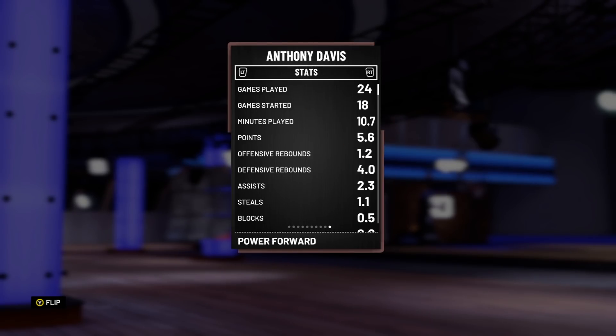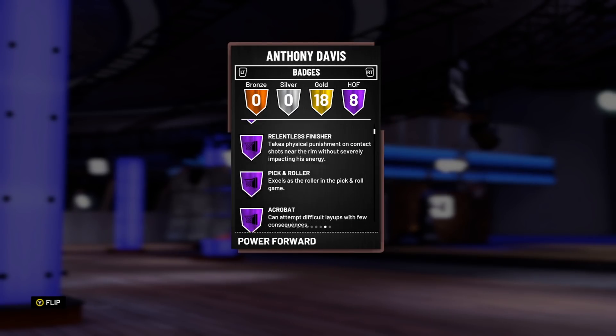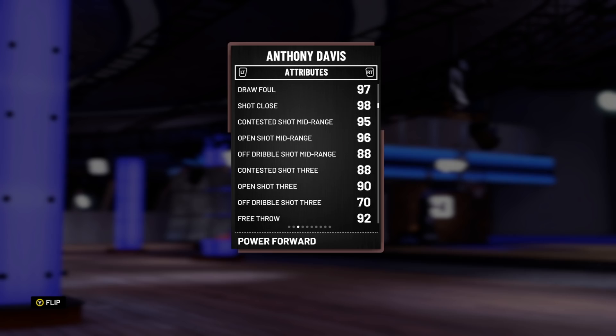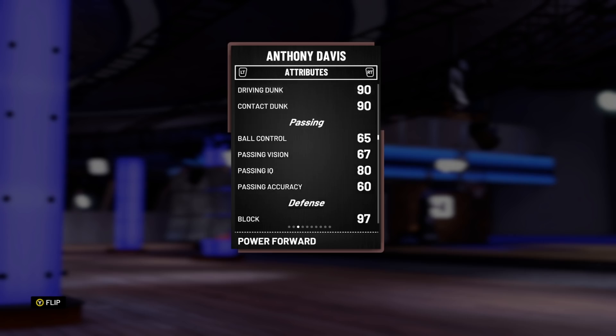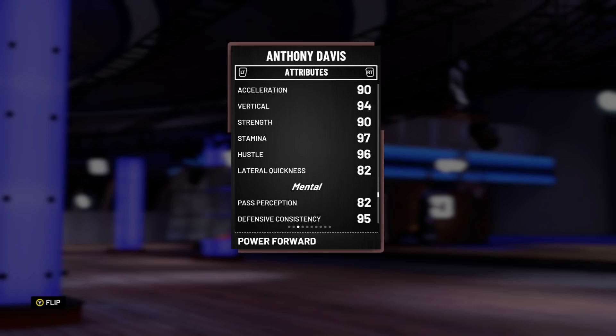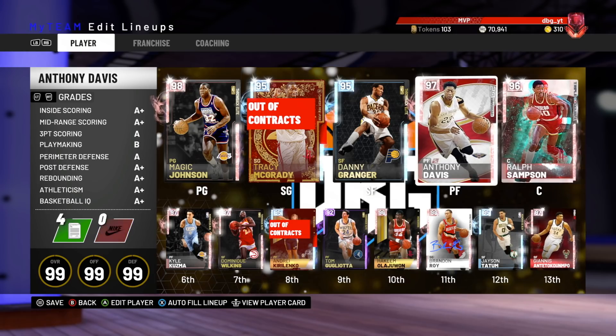At the 4, we've got AD. AD is one of my favorite power forwards to use. He's got 8 Hall of Fame badges — 8 really good ones — including difficult shots. He can shoot the mid, he can shoot the 3, he can take it inside, and he can also block a lot of shots really well. He's got a great steal rating, great lateral quickness for a big, and can defend basically anyone.